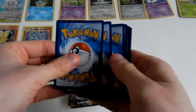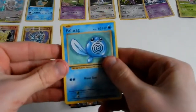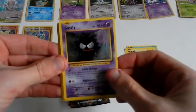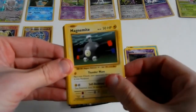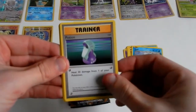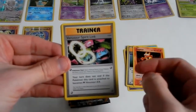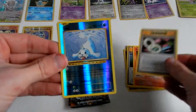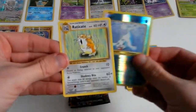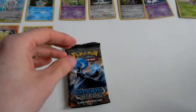All cards are good pulls anyhow. We have a Poliwag, Voltorb, Ghastly, Magnemite, Seal, Potion, Magmar — to go with the Magmar we had in the last pack — and a Venusaur Spirit Link. The reverse is a Seal, just a common card. And the rare in the pack is a regular rare non-holographic Raticate. No great pulls out of that one, but that's okay.